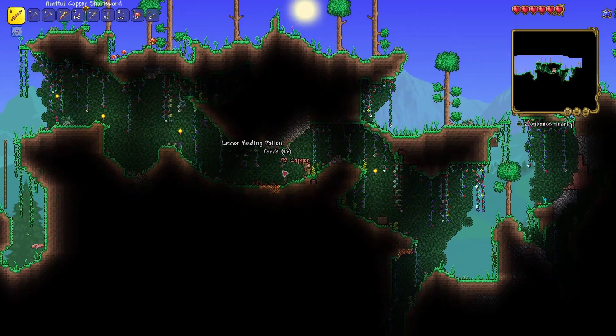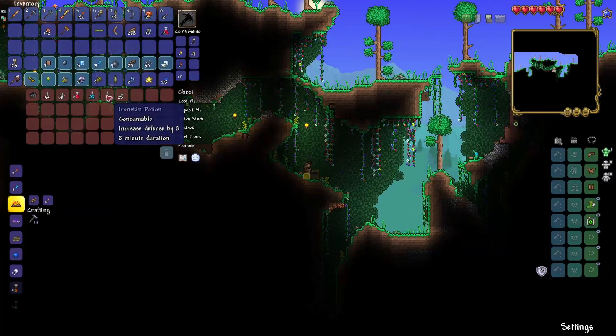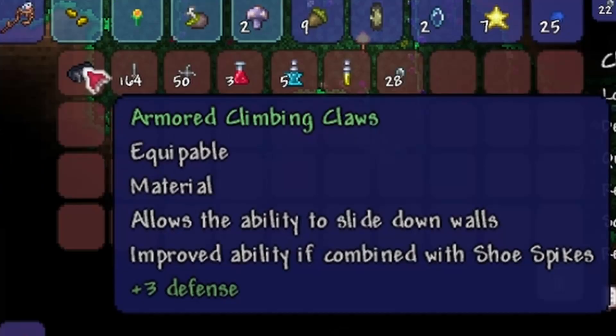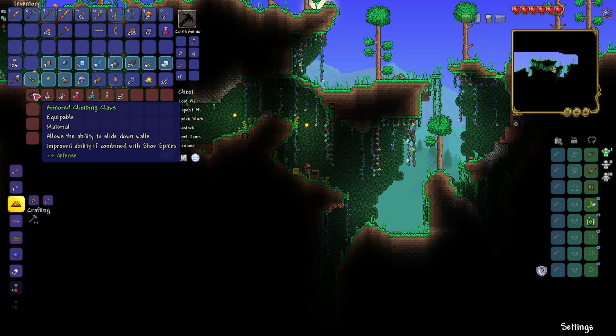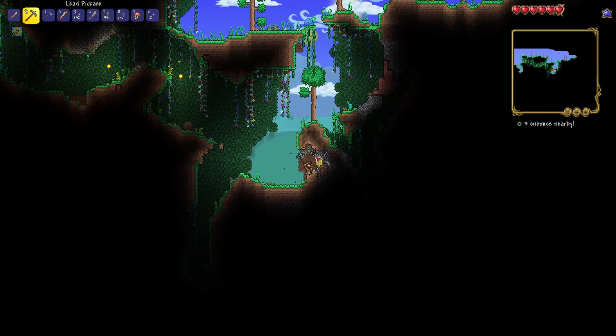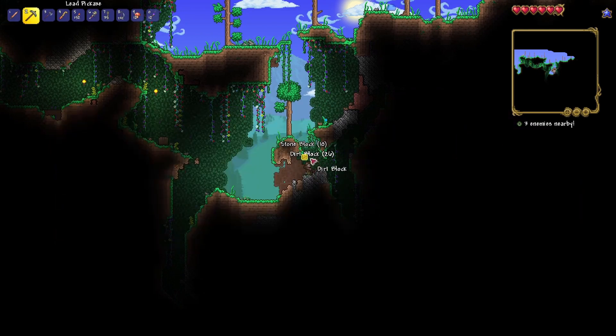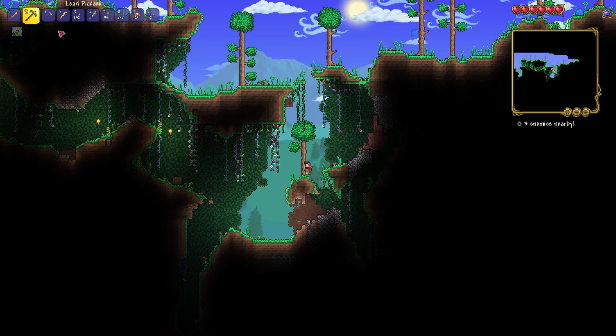More lesser healing potions and more torches is what I'm trying to say. Recall potions — beautiful! Armored climbing gloves: allows the ability to slide down walls. As of the time of filming this, I have filmed several episodes of Far World Pioneers — I need to upload that because it's similar to Terraria's gameplay style and I'm really enjoying it.